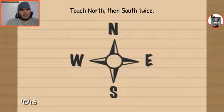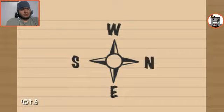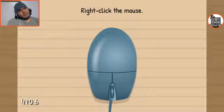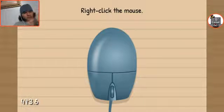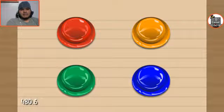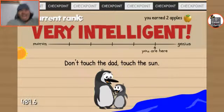Touch north, then south twice. North. South. I'm catching on to you! Which number made the shape? Right-click the mouse. This might have... okay, this one. Right? What the fuck? You can't do this to me. Yeah! It was that stupid hint they gave me way earlier — it was 'it's the green one.' I didn't think I was gonna fucking remember that shit.